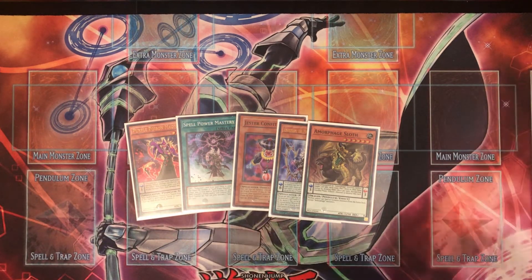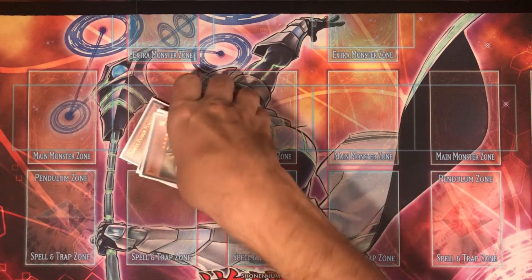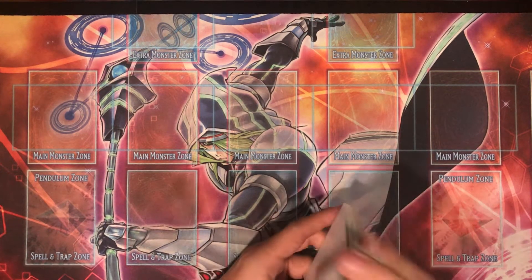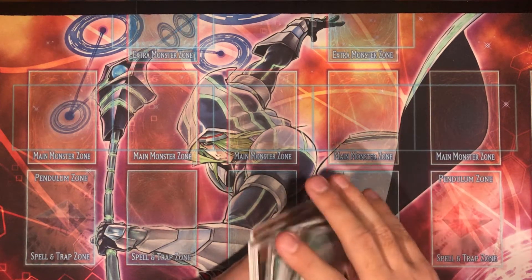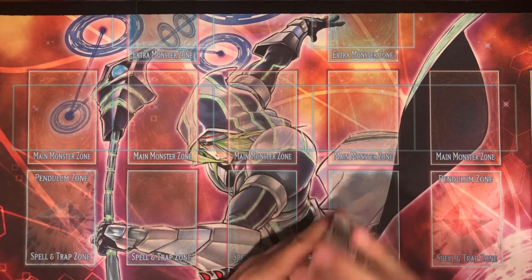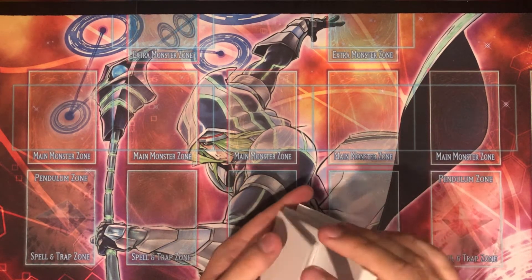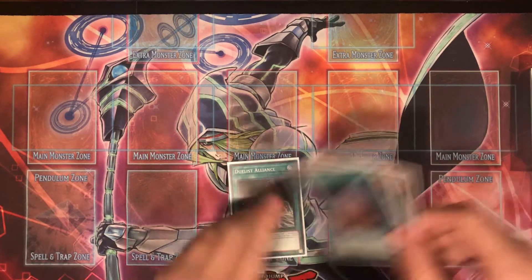Even though this is a brick, if you look at this variant versus other pendulum magician variants not playing the Ignister stuff, they all play these cards anyway — maybe not Jester Confit, maybe Abductor or Souls instead, since Souls is better but more expensive. What I'm trying to say is: when this deck bricks, it's not because of the variant, it's the inherent nature of pendulum — you need scales, at least two monsters, and five good cards. That's why I play a lot of draw and search cards.